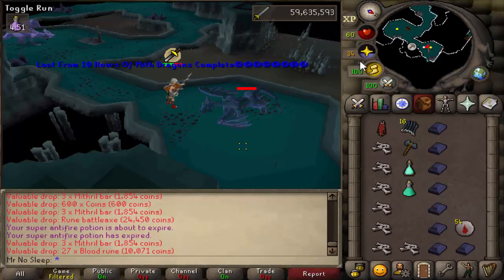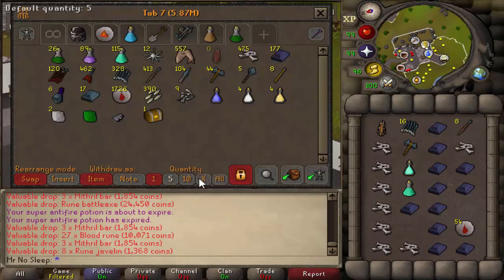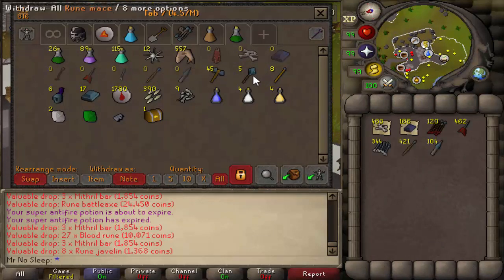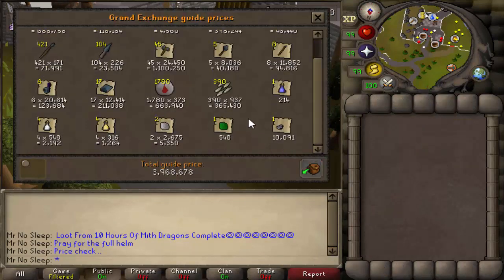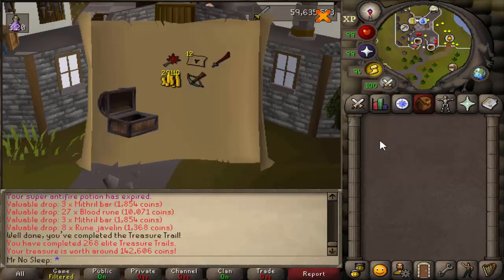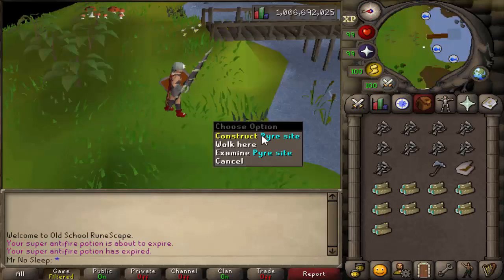Here we are at the end — loot from 10 hours of killing mithril dragons is complete. It took about three days since I've been busy in real life, but I was able to get two other videos done at the same time while playing on three to four accounts simultaneously. Luckily I didn't die once. The overall price check comes out to roughly 4 million flat — 400k per hour — with about 400k spent on supplies, plus the elite clue scroll adds another 150k, so roughly 400k profit per hour.